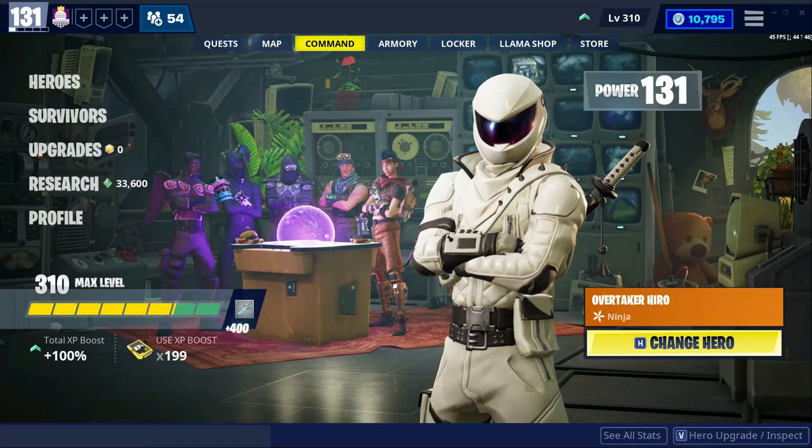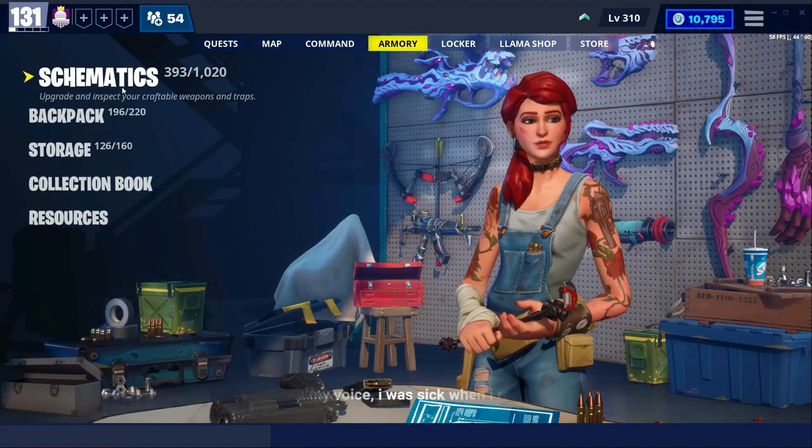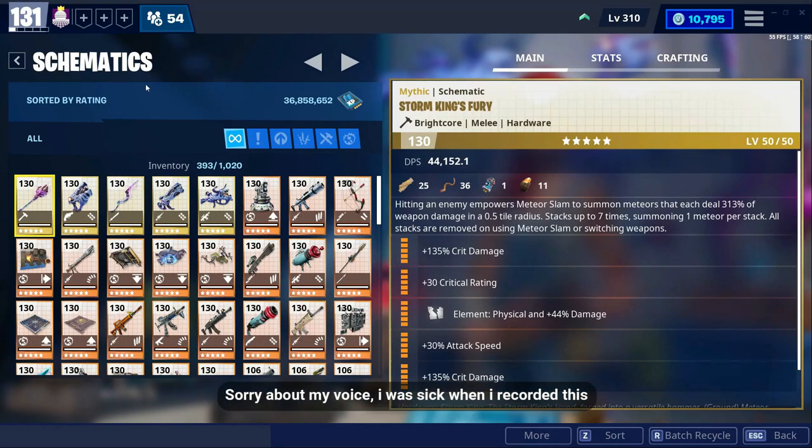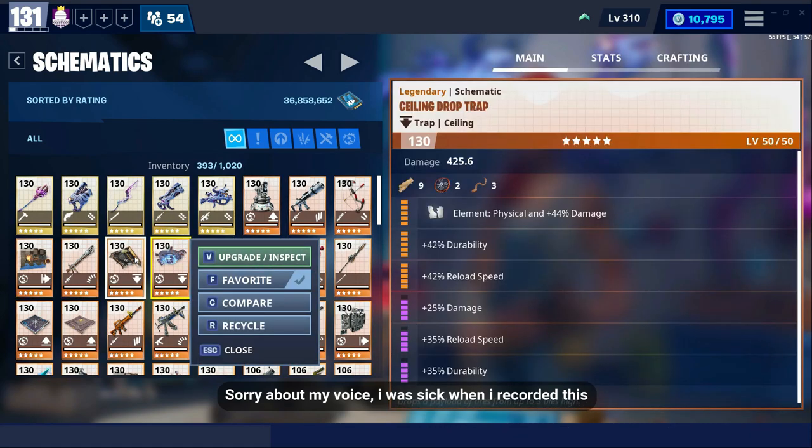With the 12.0 update there were some changes done to the trap schematics. Basically they have nerfed the ceiling trap. What I'm gonna talk to you about primarily today is about the gas trap — ceiling traps in general. So the gas trap has kind of been nerfed; it is not the number one trap anymore to kill husks.